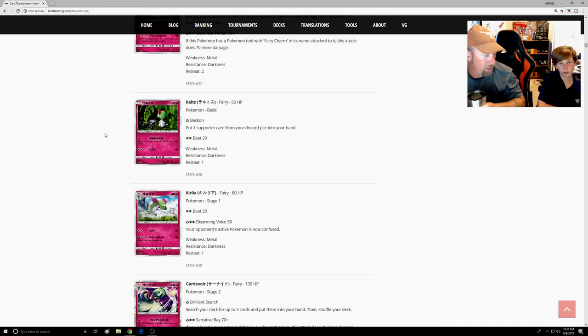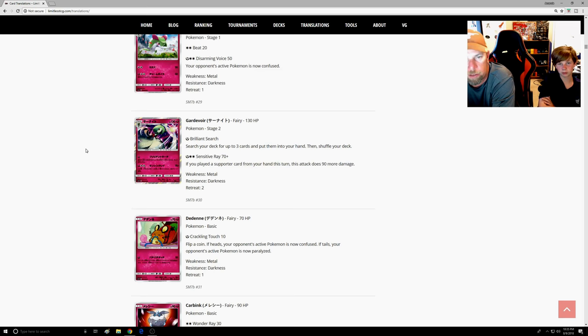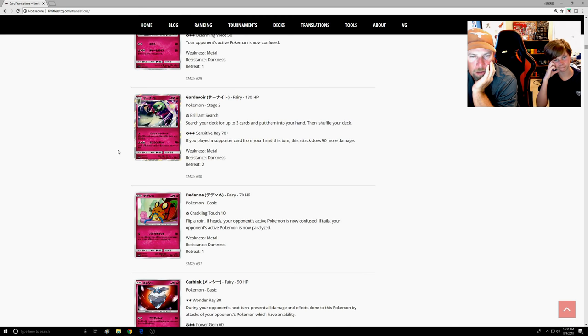I wish the Psychic typing worked with Mysterious Treasure, but it may be rotating out. Gardevoir GX — Guard Four — is pretty good. Here's your Glade replacement: Brilliant Search — search your deck for three cards, put them into your hand. Sylveon's attack, Sensitive Ray — 70, plus 90 more if you play a Supporter, so 160, Choice Band 190. With Secret Spring you can attach a Fairy and a DCE, and you're already set up. That's your non-GX attacker.